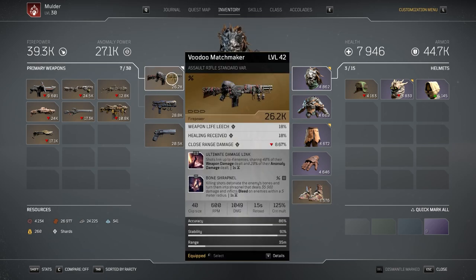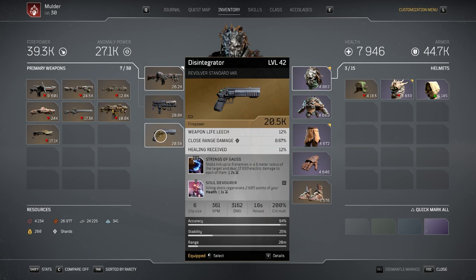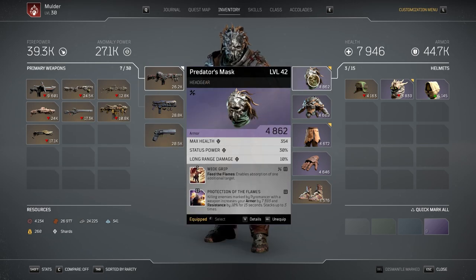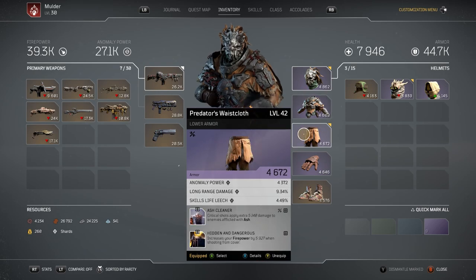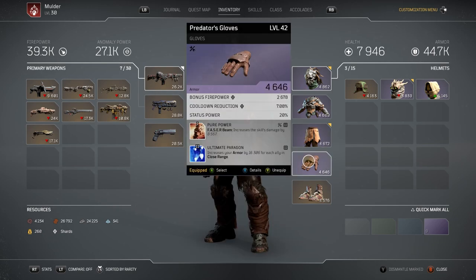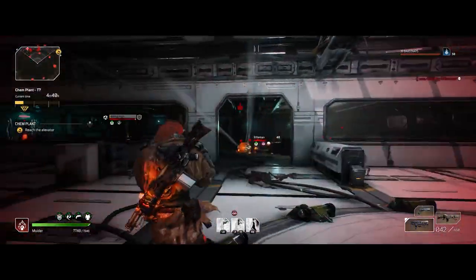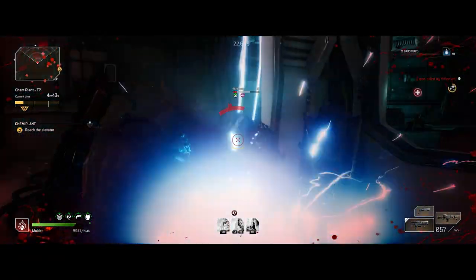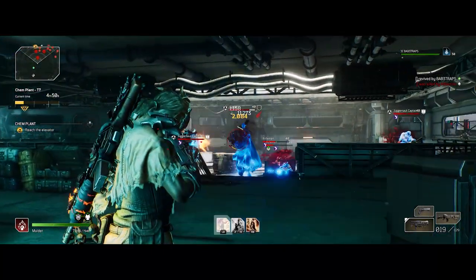The weapons I'm currently running are the Voodoo Matchmaker at 26.2k, the Daimyo at 28.8k, and the Disintegrator at 20.5k. For mods, look out for Wide Grip — Feed the Flames drains more targets. Empowerment — Ash Blast deals 8,567 more damage. Ash Cleaner — critical shots apply an extra 5,144 damage to Ash-hit enemies, a must for higher tiers and expeditions. Pure Power increases Phaser Beam damage by 8,567. Bullet Kindling deals 20% more damage to burned enemies. Also add Bone Shrapnel — when you destroy an enemy their body explodes and shoots shrapnel, taking out multiple enemies at once.